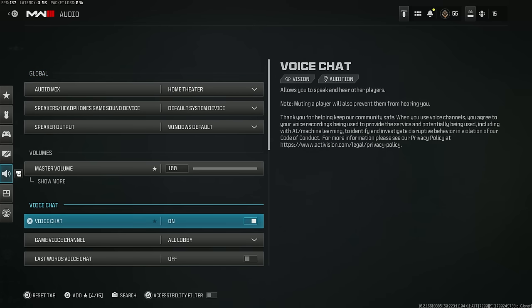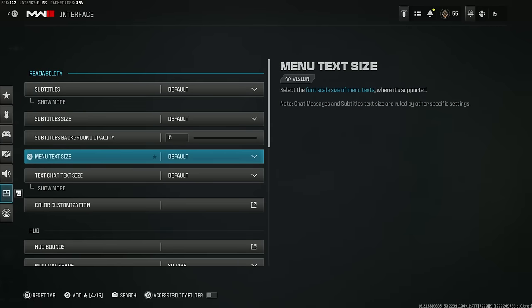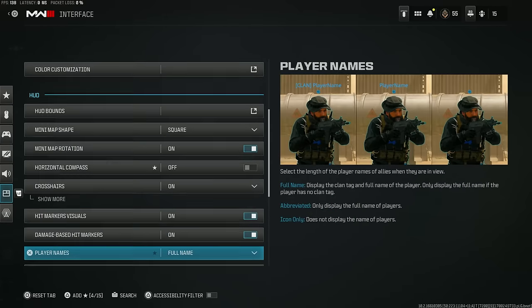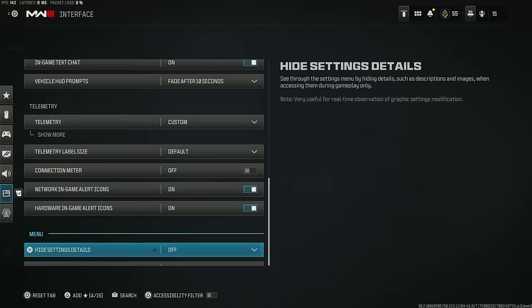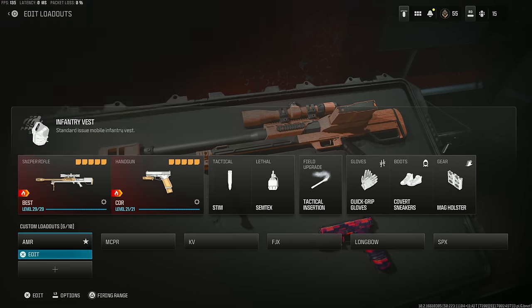I'll finish things up by showing off some of my audio and interface settings. I don't think any of these are going to change too much about your gameplay, but it's always good to show just in case there's anything you need to pause and take a look at. Now let's run through the best class setups — we're going through each of these sniper rifles, their best attachments, and then some alternatives for those who like to snipe a little differently.